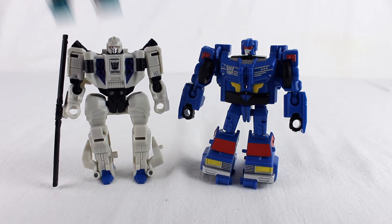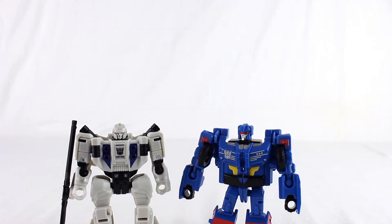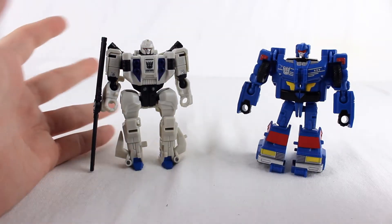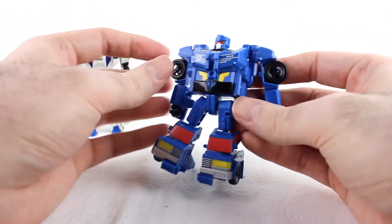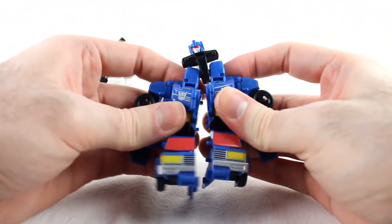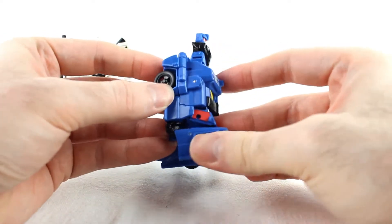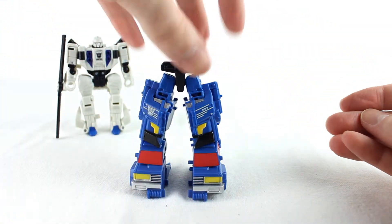Just to give you an idea of size, I'll put them next to Blackwing - they're standard Legends size, so of course Deluxe is bigger. Now let's combine into Battle Trap. Starting with Road Trap since he's the lower half - take his arms and put them out to the side, take the whole torso and move it back down as if going to vehicle mode, split it, take the arms and peg them back in as in vehicle mode. That's it - he's in leg mode, real simple.